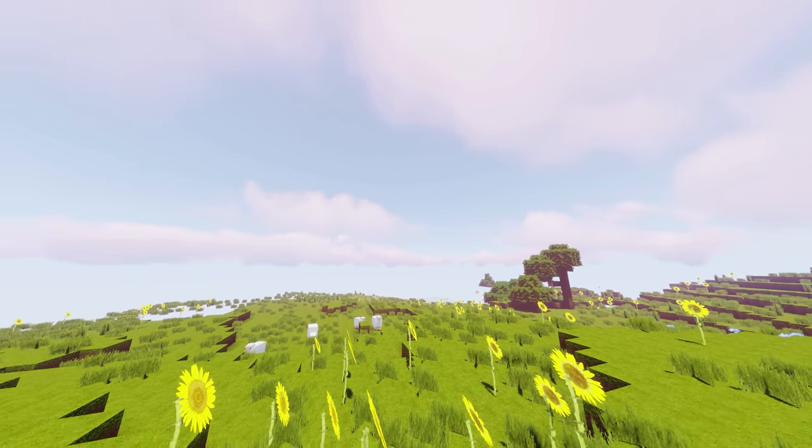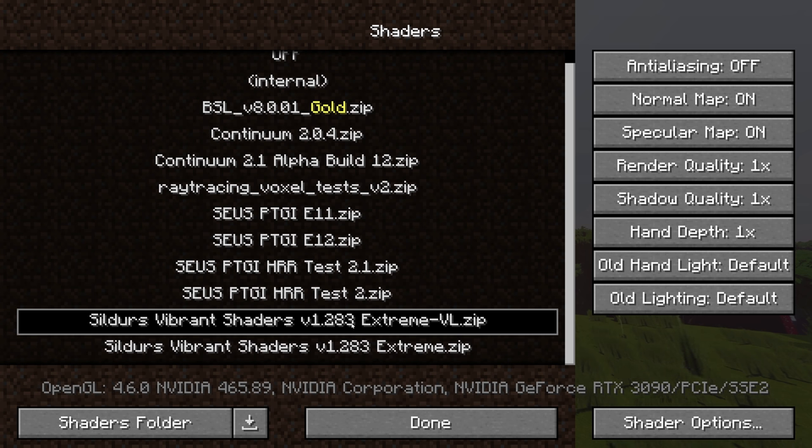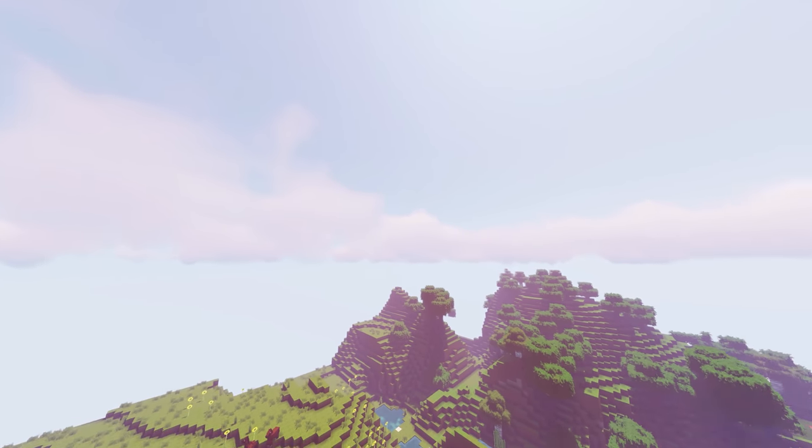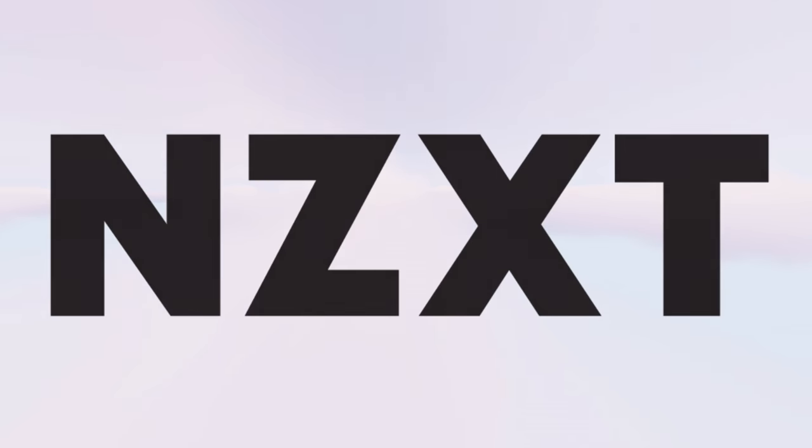One more little thing — we get 60 FPS. We're on Sildur's Vibrant Extreme Volumetric Lighting, and I have the volumetric clouds turned on, which look absolutely incredible. We'll fly up here to the cloud layer and go into spectator mode, fly at extreme speed, and become the plane. Let me turn this down to two chunks. These are the clouds — they look like real-life clouds. Obviously it's a little bit blurry, but that's how clouds are in real life. We are flying through the clouds on an NZXT computer. Absolutely incredible. Thank you, NZXT. Thank you guys for watching, and I will see you guys in the next video!